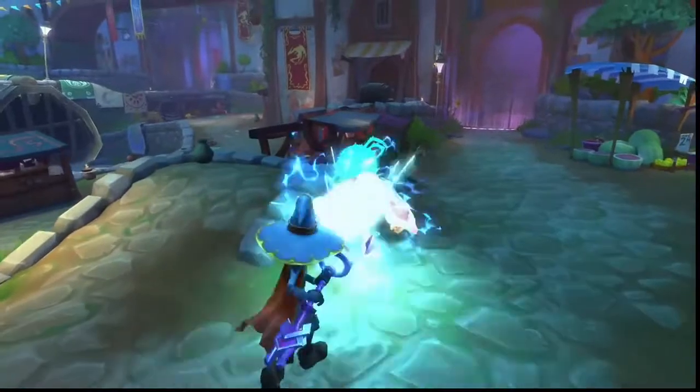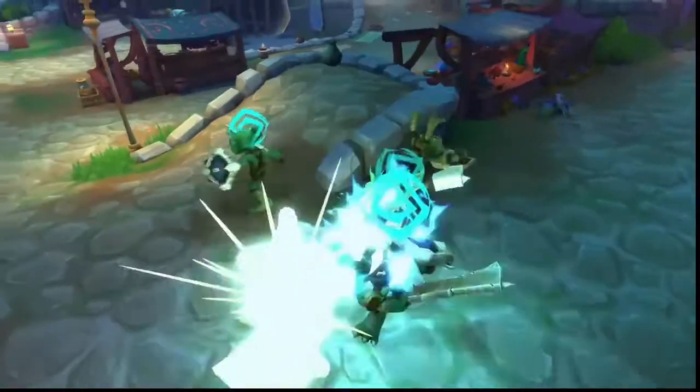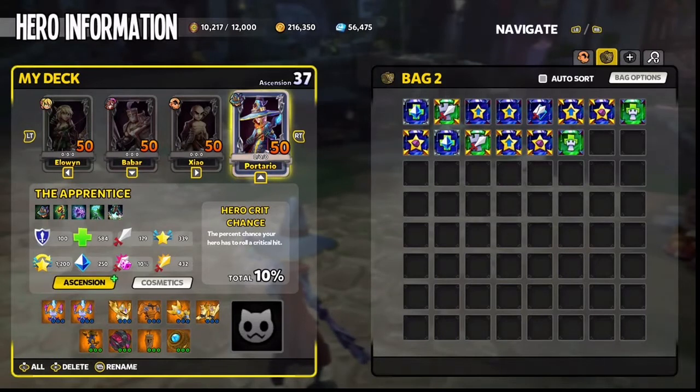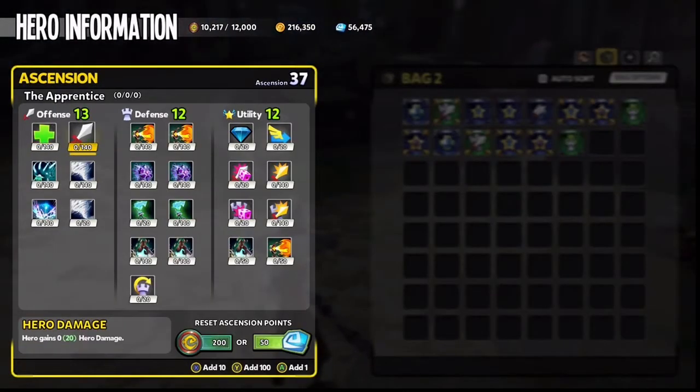Level up with experience you earn by defeating enemies and completing waves. When you reach the maximum level 50, you can then earn ascension points that you can apply on the ascension page of the inventory screen.